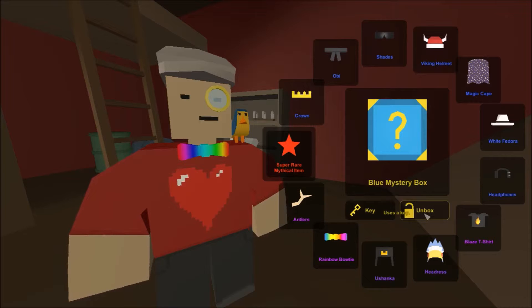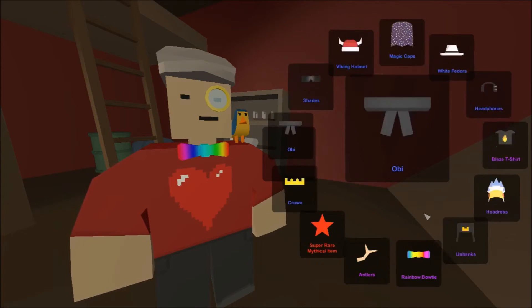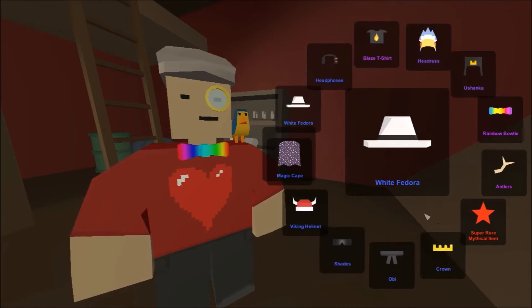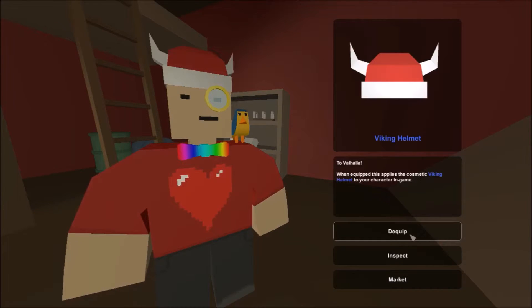What do I want? A rainbow bow tie, a blaze t-shirt, an obi, and a crown would be pretty cool. Come to papa - looks like we're getting a viking helmet. Let's equip that.